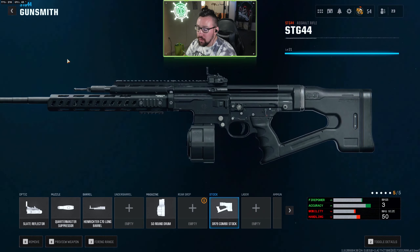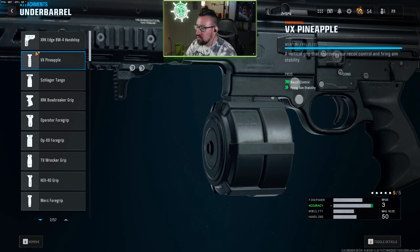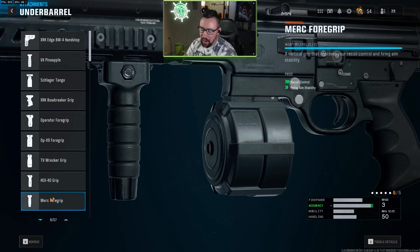One thing I will mention is for most MW2 and some MW3 guns, if the stock is not very good for recoil control, any of the foregrips will do quite a lot for helping with recoil. I run the Merc foregrip on a lot of them because it helps a lot with recoil control, but also with firing aim stability, which when you're shooting the gun reduces that random sway and the randomness of the recoil.